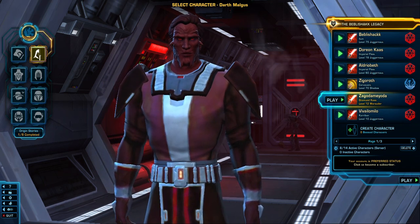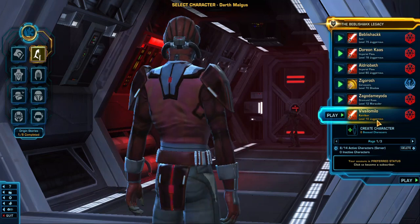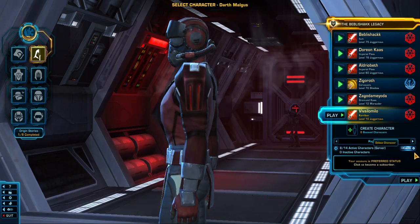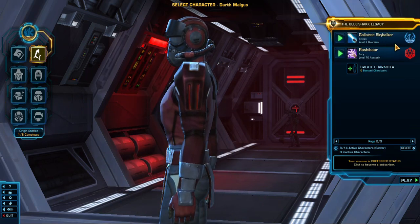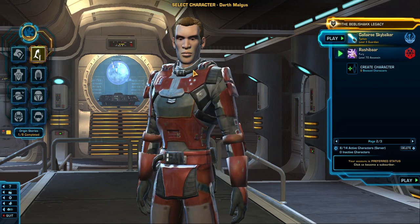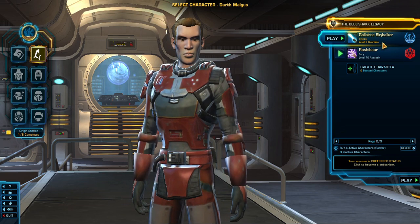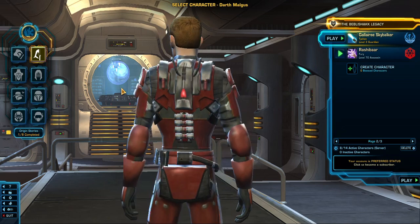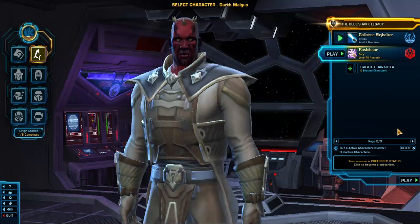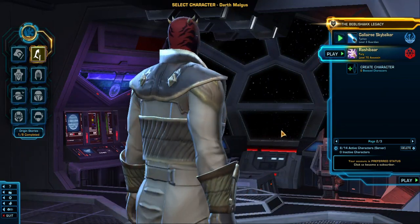Here we have Civil and Milo — I don't know why I created him, just another Sith character. Here we have Gallery Skywalker, because Skywalker was taken — just a little joke. He's a Jedi Guardian. And we have a level 70 Russia bar who's an assassin, which is cool.